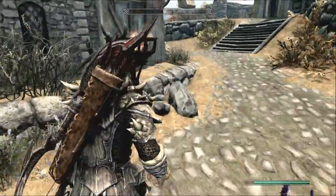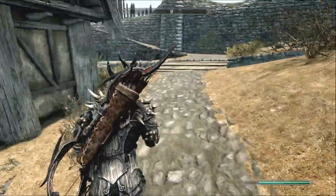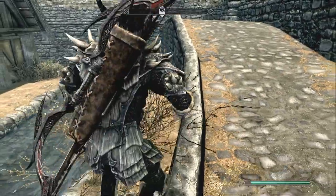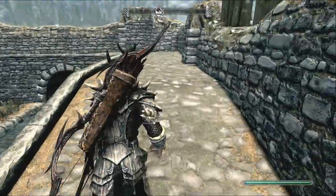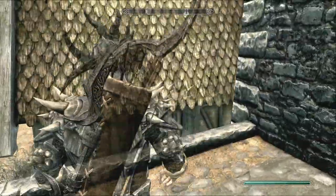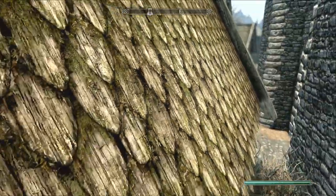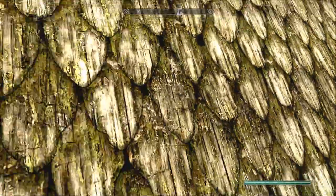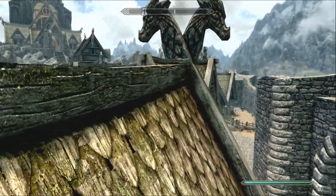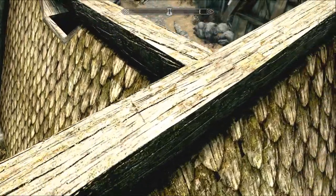The easiest way, and it doesn't matter where you are in the game — you pretty much know where Whiterun is. Come over here to Whiterun, up towards the top section. You're going to get on top of this house, jump over here — you want to look like this — and you're just going to run back and forth over and over, slowly clipping up the side of this guy's house.